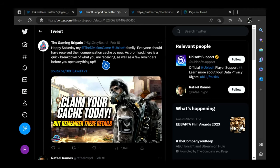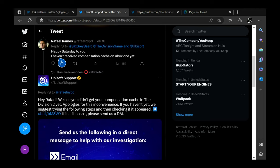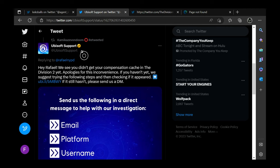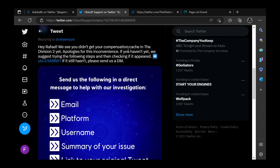So this is on a Sergeant Graybeard video where he's saying, you know, claim your compensation cash. And then Raphael — sorry if I butchered your name — says, Happy Saturday to you. I haven't received my compensation cash and I'm on Xbox. Well, Ubisoft Support has been doing a great job on Twitter. So if you have a Twitter account, you can ask Ubisoft Support questions and they will answer you, they will reply. For example, look right here — this is from Ubisoft Support and it says, Hey Raphael, we see you didn't get your compensation cash in Division 2 yet. Apologies for this inconvenience. If you haven't yet, we suggest trying to follow these steps and then checking if it appears.